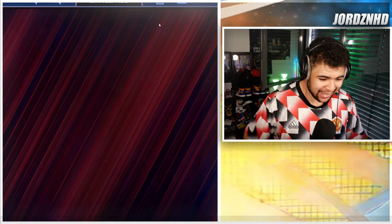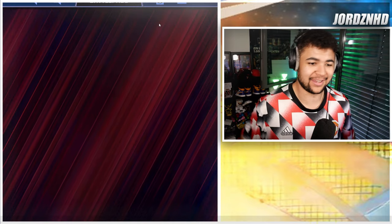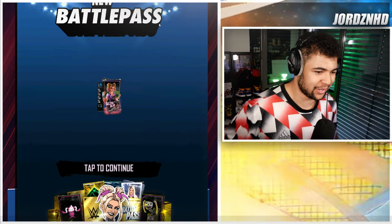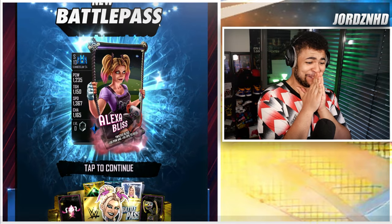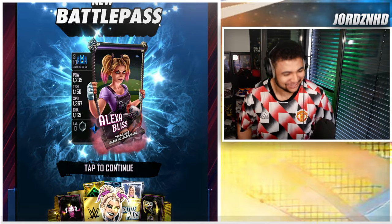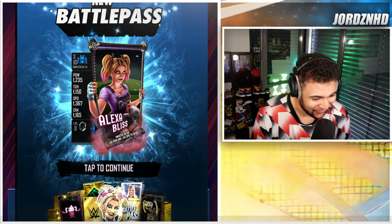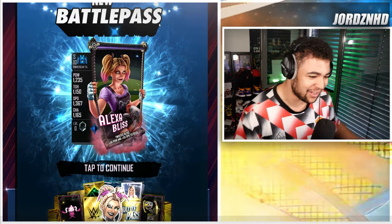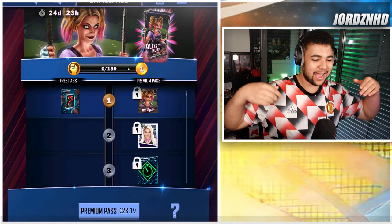There is a new battle pass in WWE SuperCard and yes it is little miss Bliss — she's back in the game with an awesome card. Holy lord, this card looks amazing. It's got the Lily doll on it, she's on the swings swinging back and forth, Twisted Bliss. The card design looks bloody awesome, I want to get my hands on it.